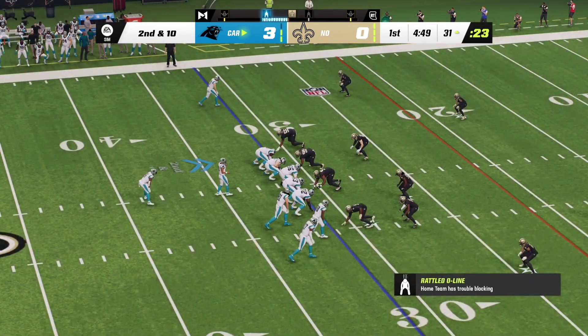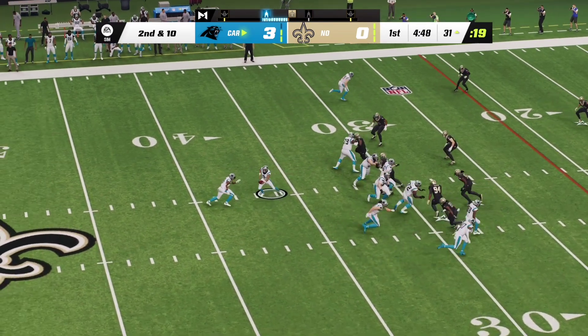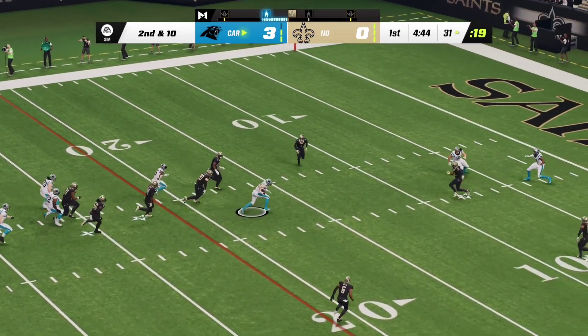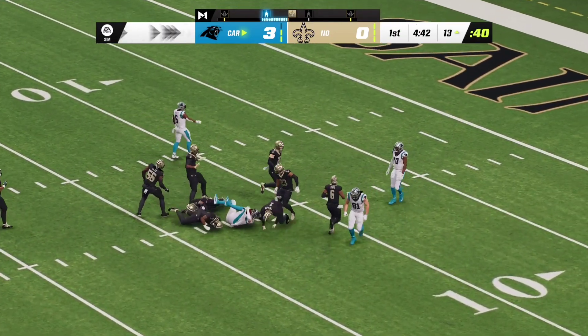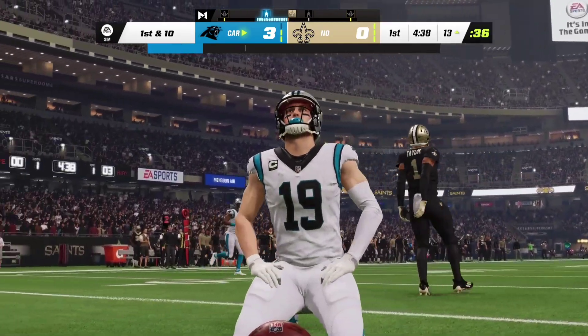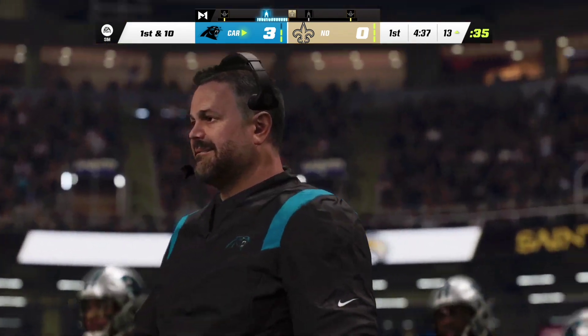Young's incompletion on first down leads to a second and ten. Here's a play fake as they set up to throw — he'll find Thielen working the middle and this is going to be another first down, the tackle made at the Saints 13-yard line. He goes for 18 there as the drive will continue.